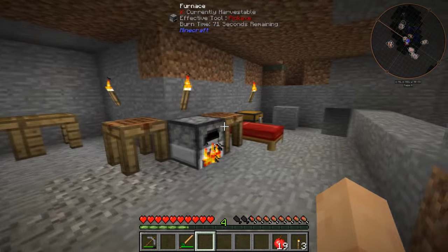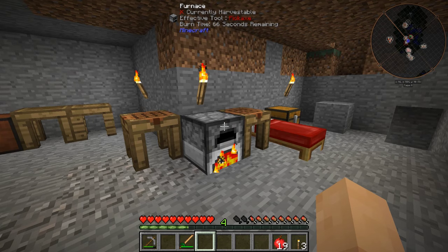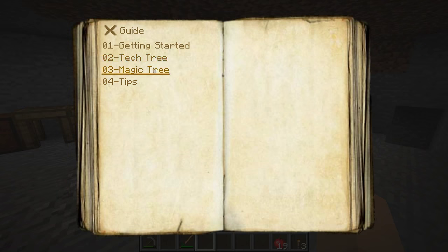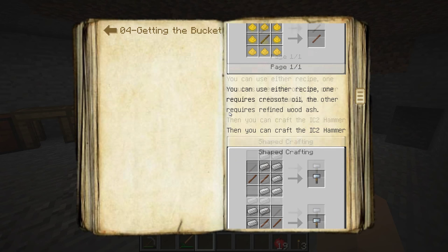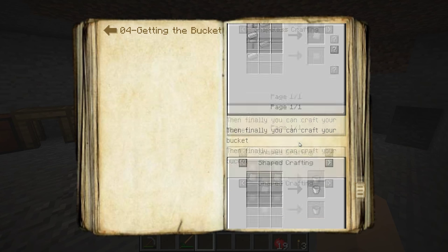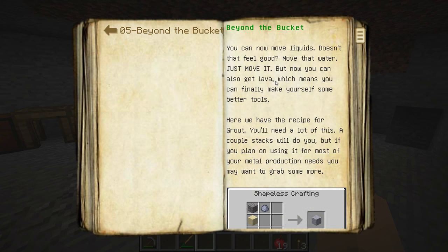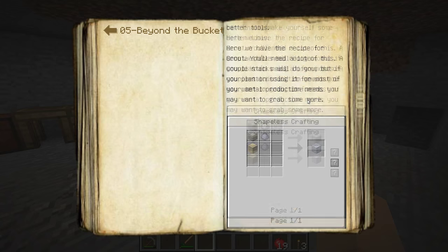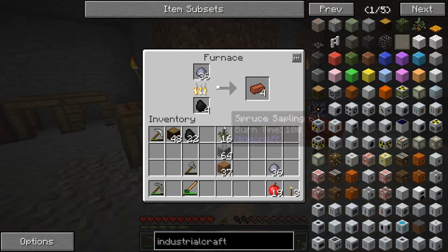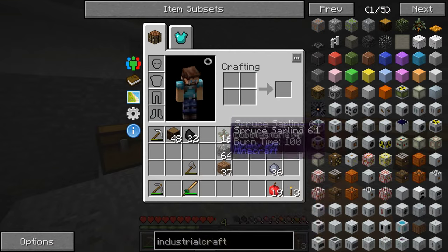We can get the creosote working — we're going to be able to do both, and potentially even double our production amount. From what I've heard, you definitely want to get a few different things. The thing with the creosote is it's going to require wood or coal to get. And then getting the bucket and stuff will allow us to make some farms, which will allow us to get some lava and whatnot, which will allow us to double our ores once we mine some.